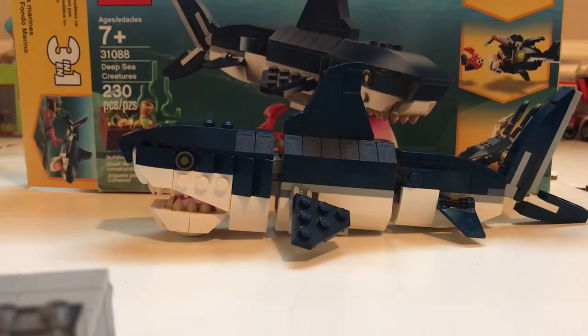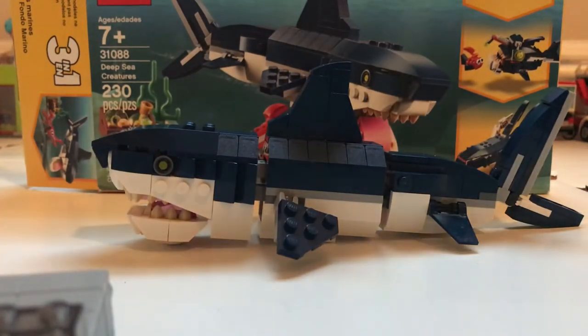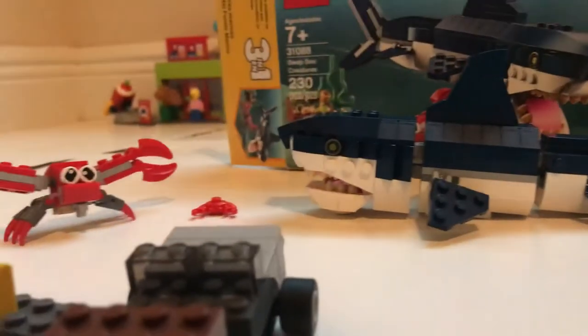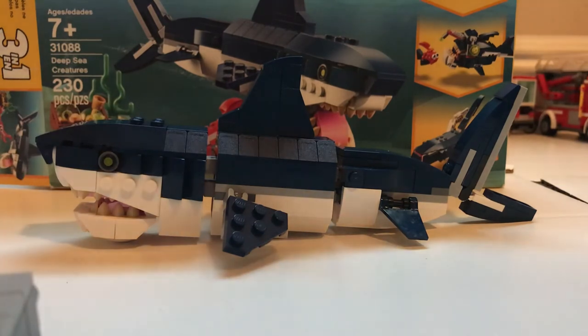Set 31088, 230 pieces, Deep Sea Creatures — this was a great thing. It's worth the price; I got mine for $12.93. It actually caught my eye. I thought it was gonna be kind of disappointing, but when I compared it with that yacht, this thing is massive. Even the crab that came with it is bigger than my other crab model. So yeah, 230 pieces — the shark, the crab, the treasure. Sorry I didn't have the other two models.